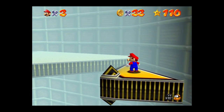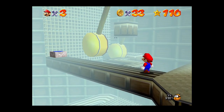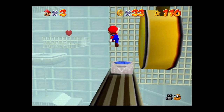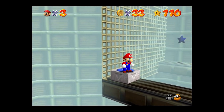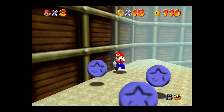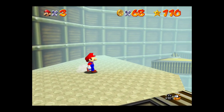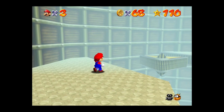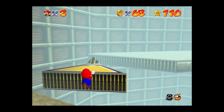Whew. Alright, here we go. Going good. Not too bad. Mario, stop hugging the wall — when I don't want to hug the wall, I don't want to hug the wall. One, two, three, four, five, six, seven. Thirty-five. Sixty-eight. I can't see the platform because of the stupid pendulum.